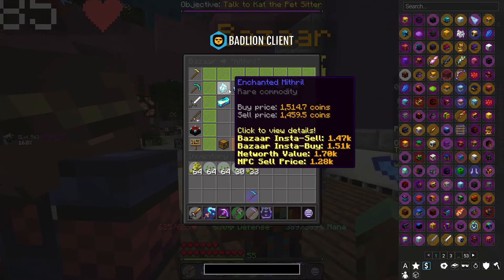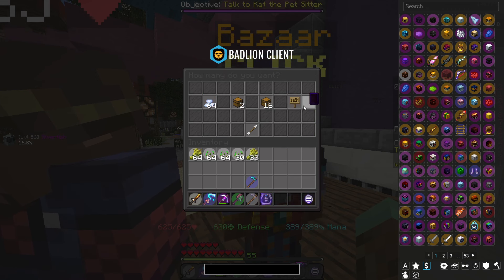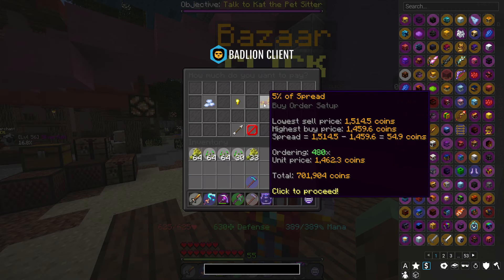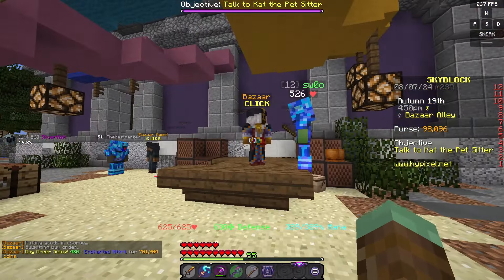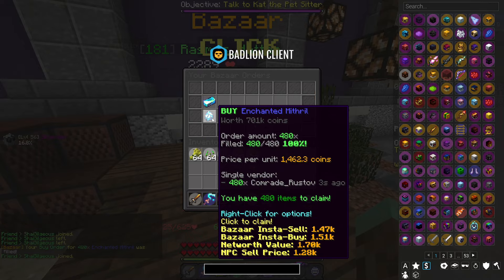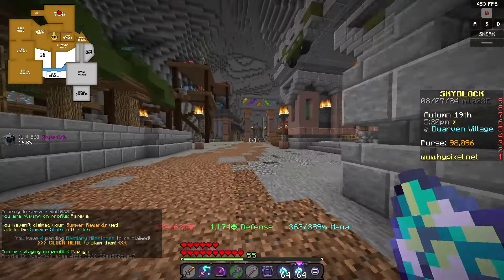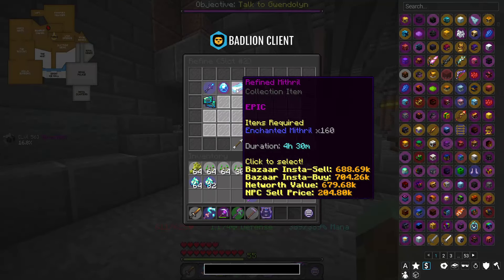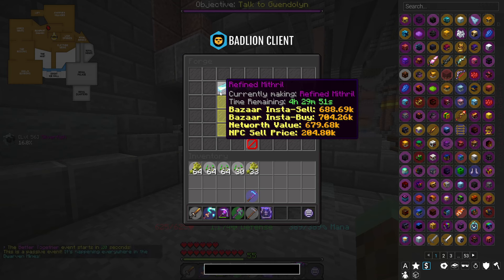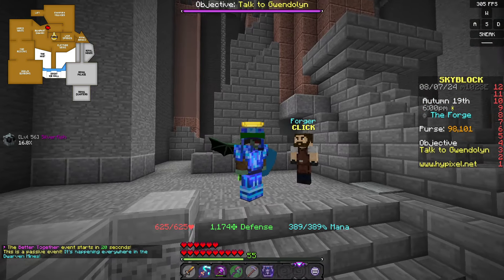Basically what I used to do — I used to buy around 480 enchanted mithril and we just wait for that to fill up, and it did pretty quickly right after. Then of course we're back in the Dwarven Mines and we just do a lot of these. This is how we make our money — this is a really good passive money making method. It's ready in four and a half hours and it's just a free million.